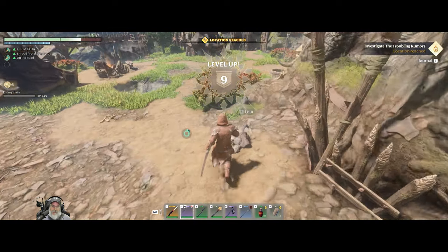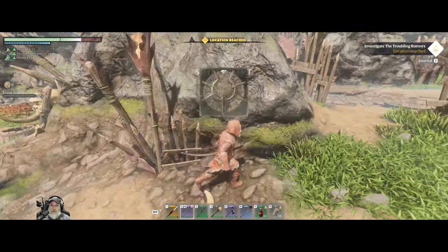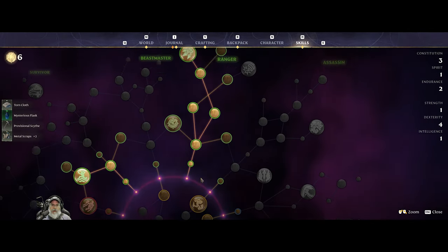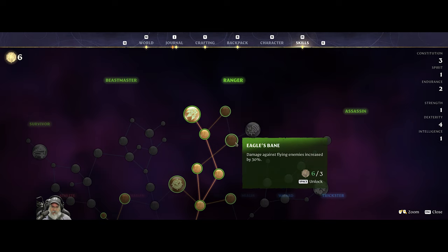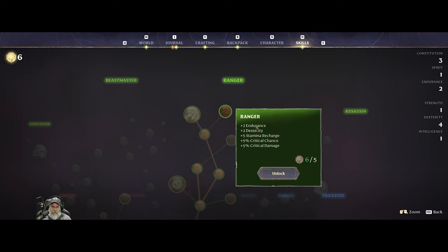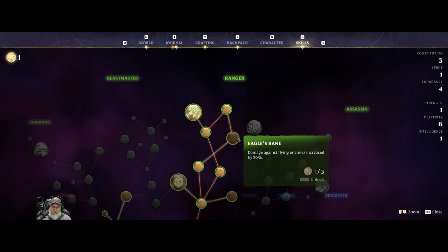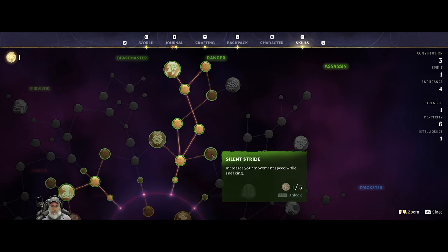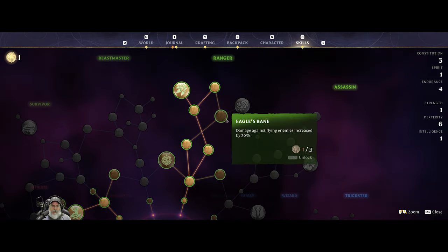Hey, there's our level! Let's go back up here and take Ranger. What is this one? Damage against flying enemies. Two endurance, two dexterity. Five stamina recharge, five critical chance, five critical damage. We already have Multi-Shot. You can draw and use your bow while gliding — maybe. Increases your movement speed while sneaking — that's probably going to be good.